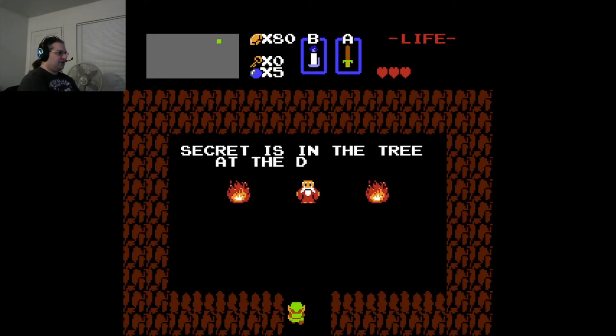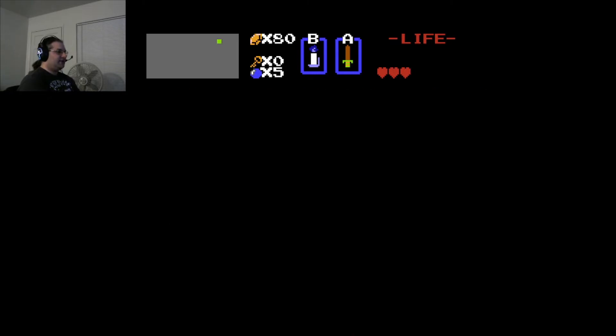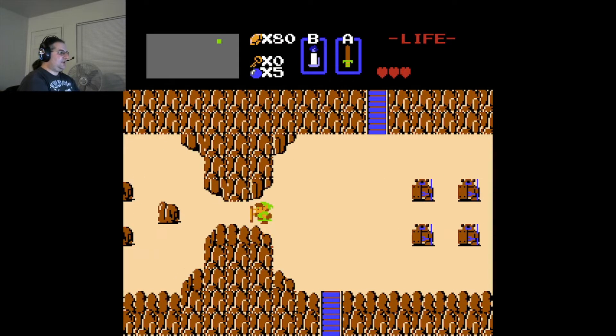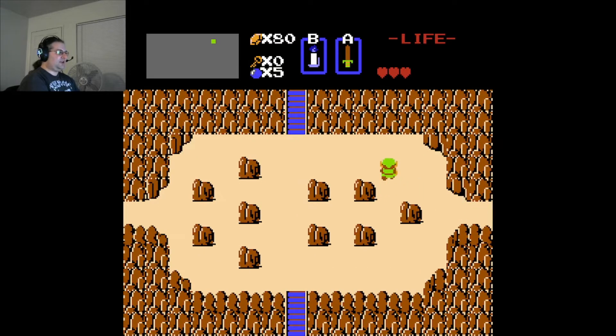Secret is in the tree at the dead end. That's the same clue as we got in the first quest, but once again the clue doesn't quite refer to the exact same thing.